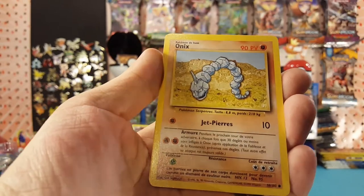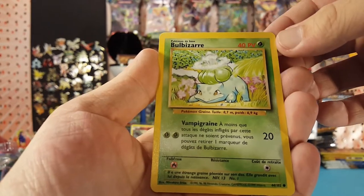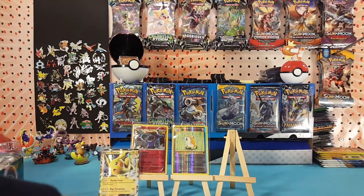A Staryu. Onix. And Bulbasaur. All right, that is that pack.